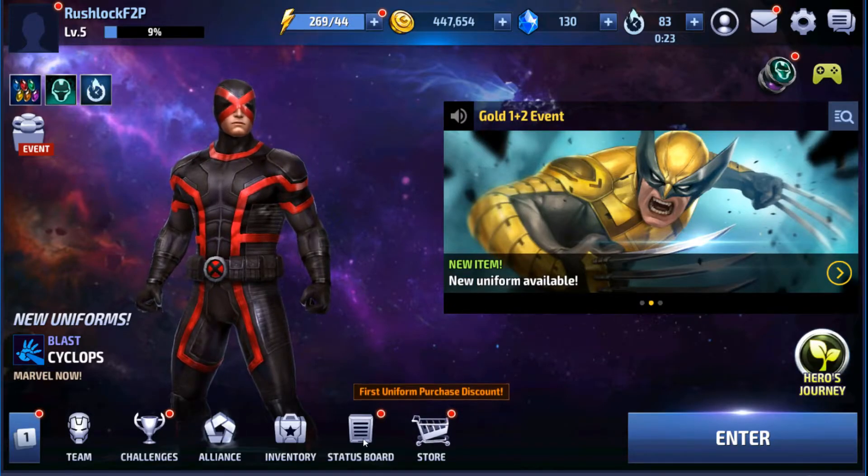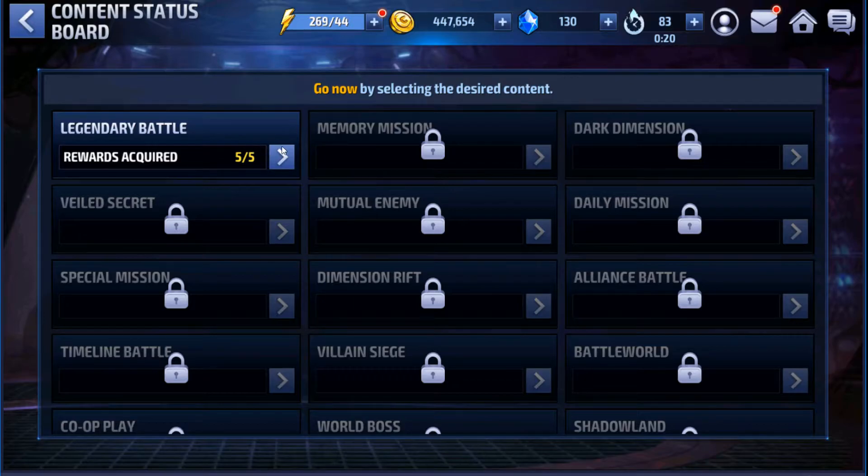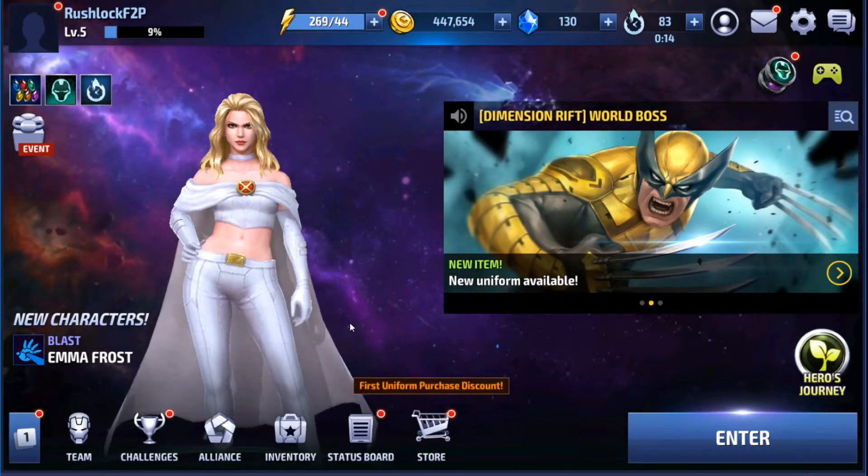The status board is a great tool as well. You go into the status board and it'll tell you the objectives or activities you haven't done this day, and you want to focus on those. More will unlock as you progress, and we'll go into greater detail on those when this account has access to more.